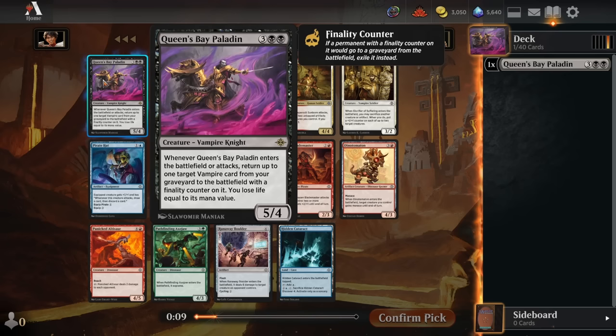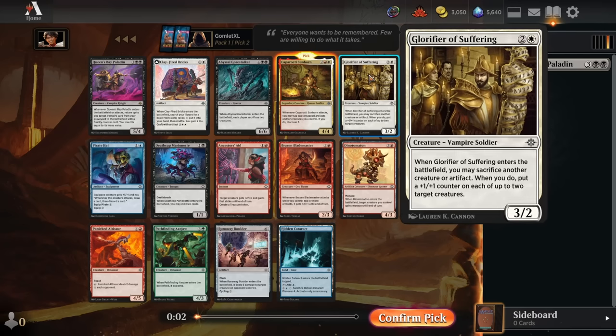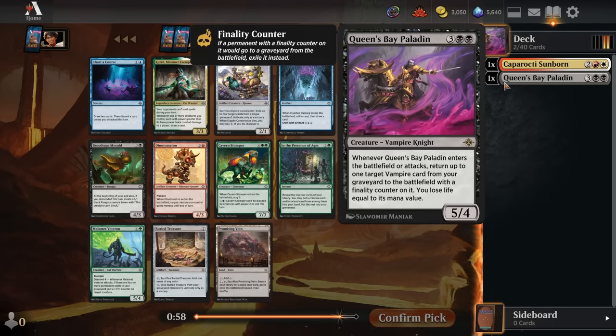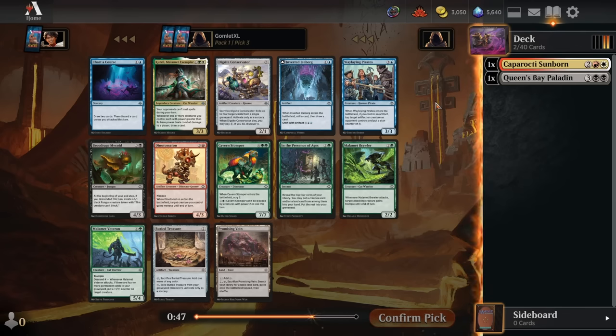This card is completely busted and definitely the best card in the pack. There's the option of taking a second Queen's Bay Paladin to be firmly on the vampire path, but I haven't had great experiences with Black-White. A lot of the vampires are pretty weak — the best one really just being Glorifier of Suffering. Queen's Bay Paladin is just a weaker build-around than the Sunborn. With Sunborn you don't even have to build around it that much, because there are so many easy ways to trigger its attack ability. We'll go with the Sunborn.